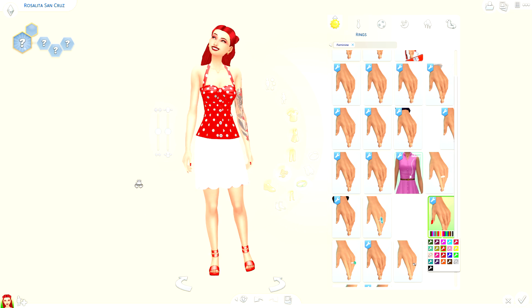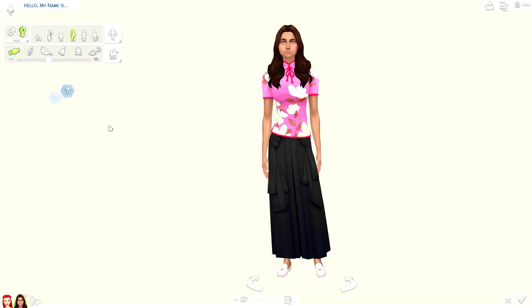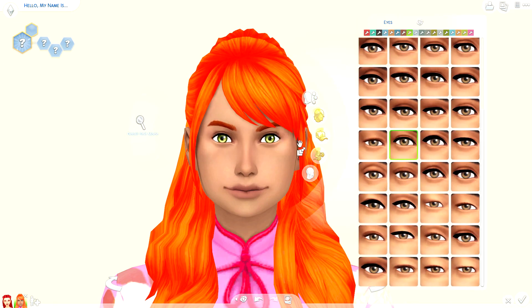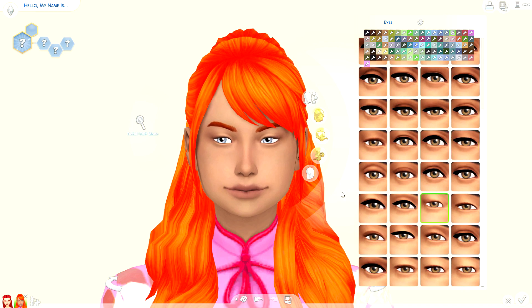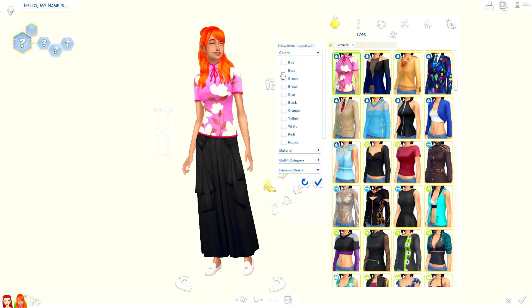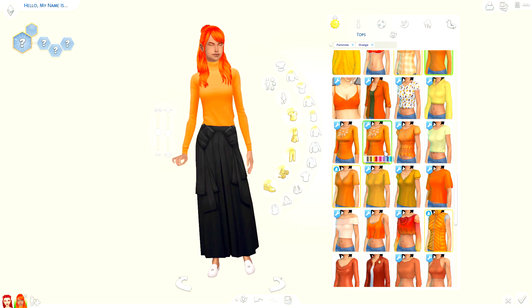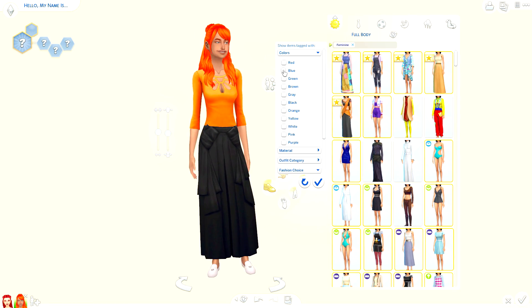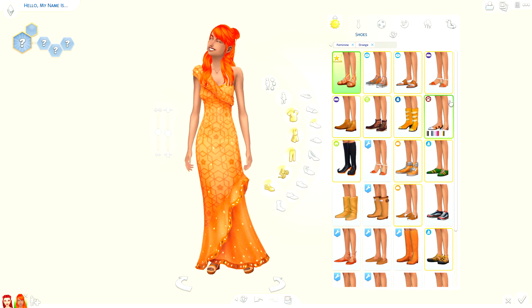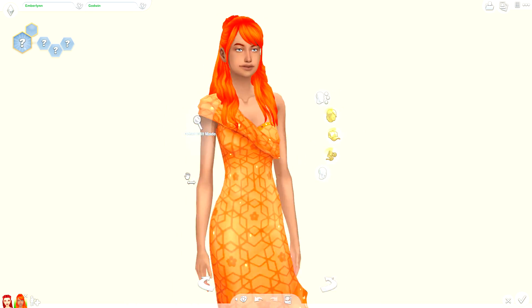These challenges are even starting to trickle into the Create-a-Sim part of the Sims world. I decided today to take the solid color challenge — also done in the classic Create-a-Sim version — and basically create six different sims following the solid color aspect of the rainbow. So I have red, orange, yellow, green, blue, and then lilac and purple.